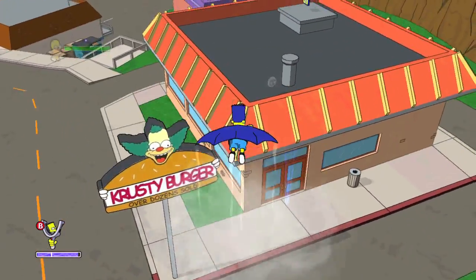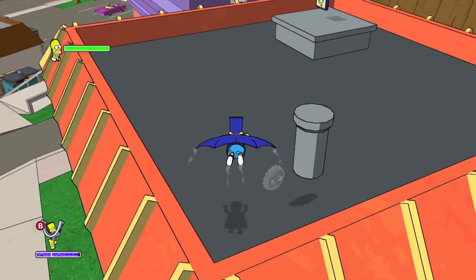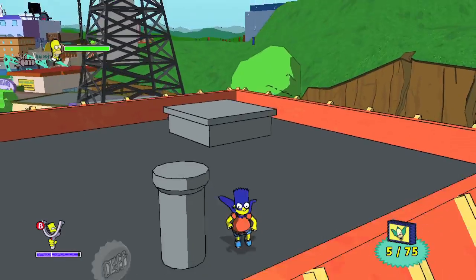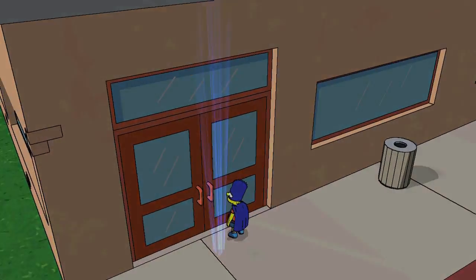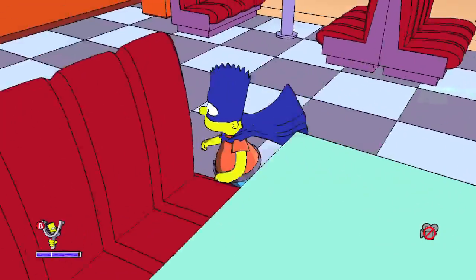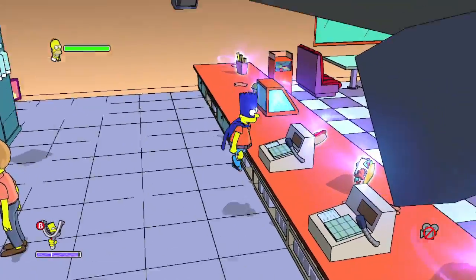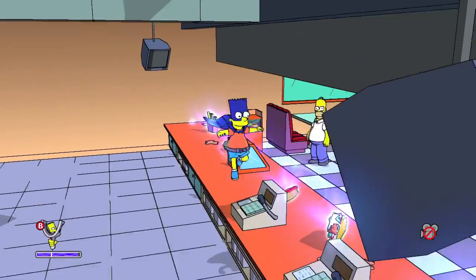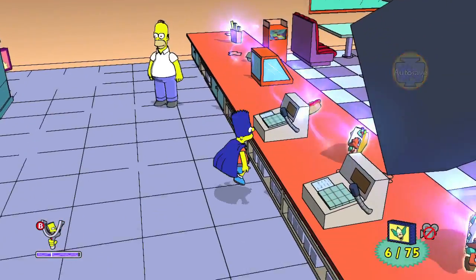After that, you need to float up again and this time land on the roof of the Krusty Burger. Grab it on this hatch-looking thing right here, and then what you need to do is head inside Krusty Burger. In here you want to jump behind the counter and grab it — it's going to be behind the menu.